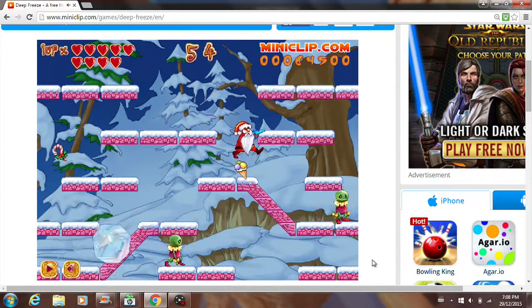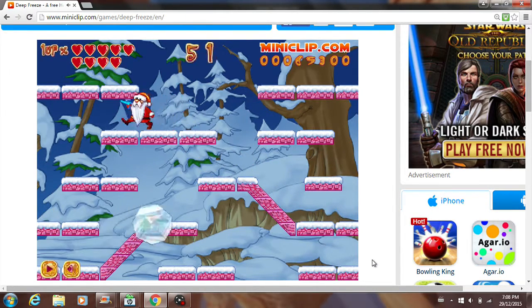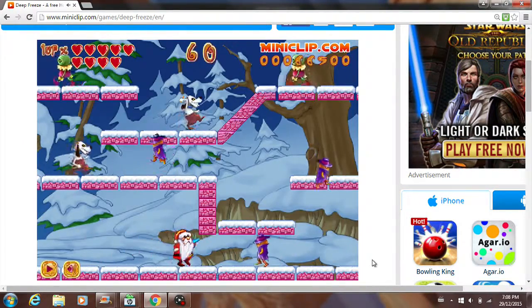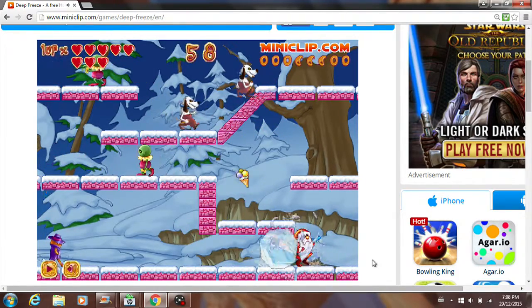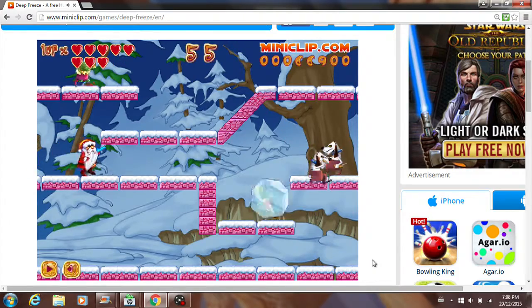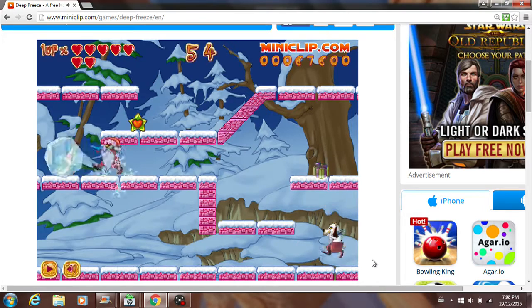Oh, how'd I get my ten hearts back? Alright, I got this guy left. We are nearing closer to the boss. There's a range power-up — we should be able to shoot farther now. Oh, there's a heart — I don't wanna miss that.